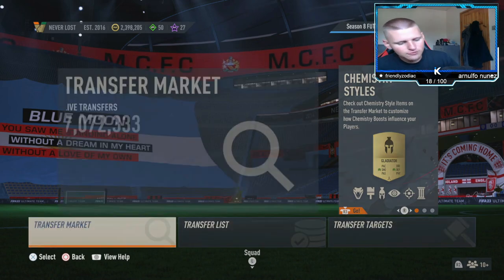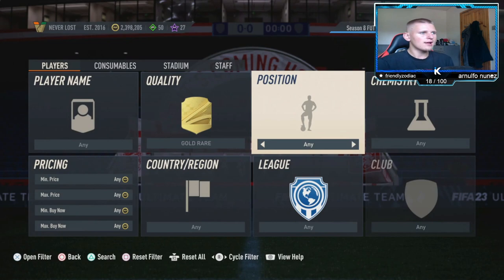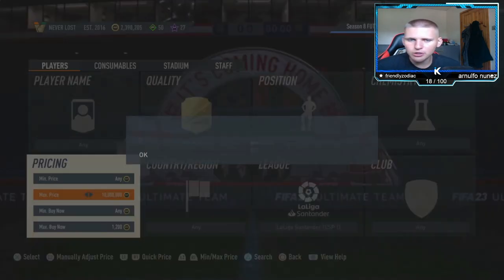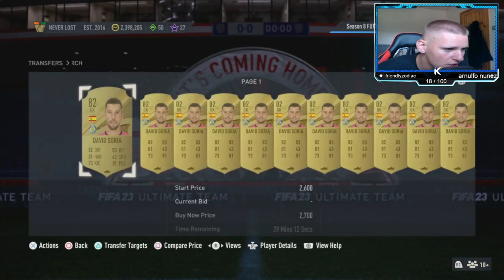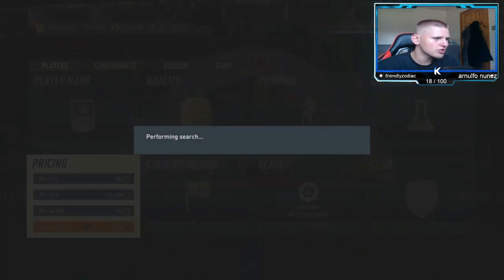As always we're going to have two low budget methods and one high budget method. Starting with the first low budget method: it's a gold rare filter. Position down to goalkeeper, chem style any, nation any, league down to La Liga Santander, club any. You want to find the buy-now price — they are pretty expensive because they're needed for pretty much every SBC at the minute, so when an 82-rated is 2,600 coins you know you're going to be making some coins. I recommend going down about 300 coins — so sniping at 2,300, you're looking at around 170 coins profit after tax.